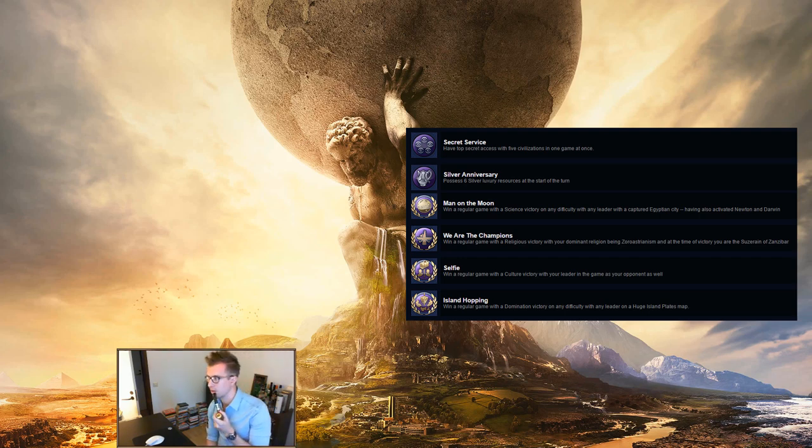Selfie: win a regular game with a culture victory with your leader also in the game as your opponent. Same approach — just put a copy of your own leader in most games you predict might go to a culture victory. In fact even when you plan for a domination victory, sometimes you accidentally get a cultural victory anyway. Otherwise just start a game specifically for this one and go for as much tourism as you can, but you can get this almost by accident just by making sure your own leader is always in your big games.